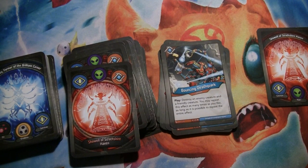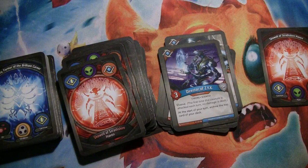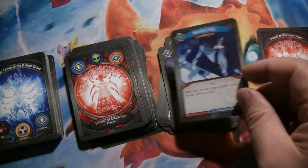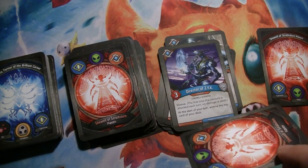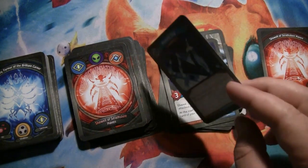Bouncing Death Quirk: when you play it, you destroy an enemy creature and a friendly creature, and you can repeat that as many times as you want, as long as it's still possible to do both things — so as long as you and your opponent still each have one creature, you can keep bouncing stuff. That's a pretty cool effect. Director of ZYX is a 3-power Cyborg Scientist with Elusive, and at the start of your turn, you archive the top card of your deck. That is a really cool effect — I love it. And that even happens before you choose your house, so you can factor that card into deciding which house you'll choose.